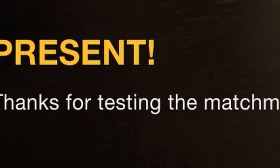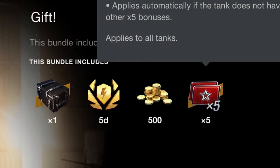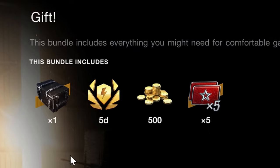There is a free present for testing the matchmakers and what you get is five days of premium, 500 gold, and five times five boosters and gambling.